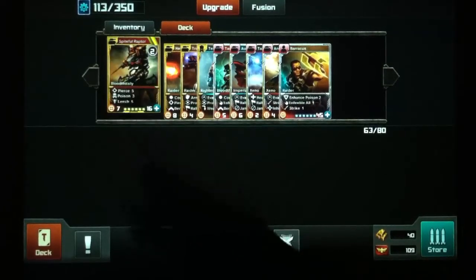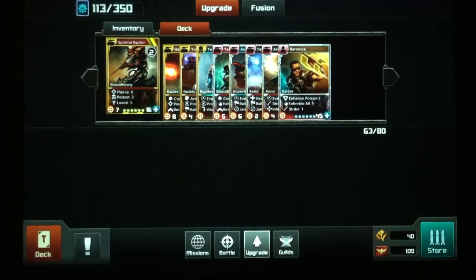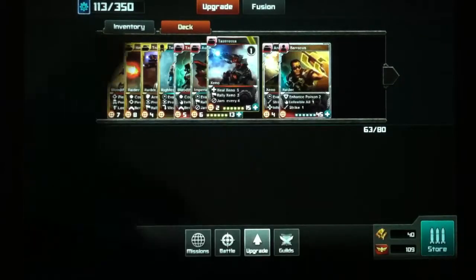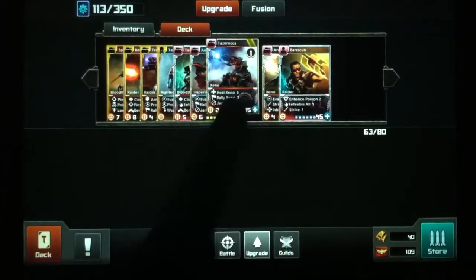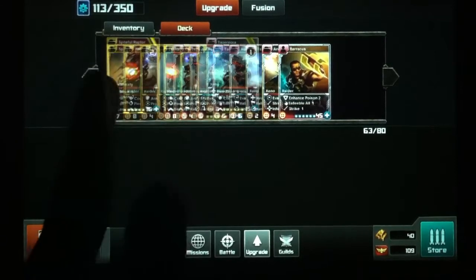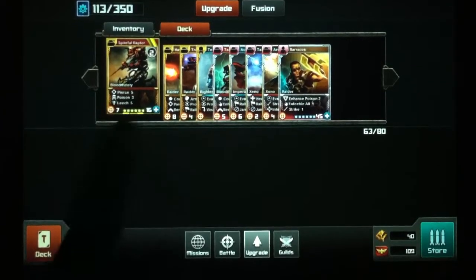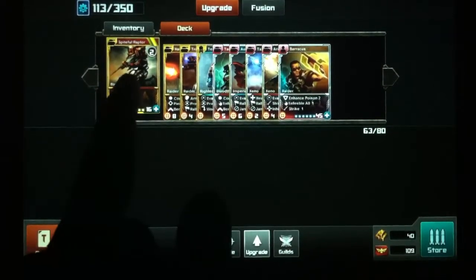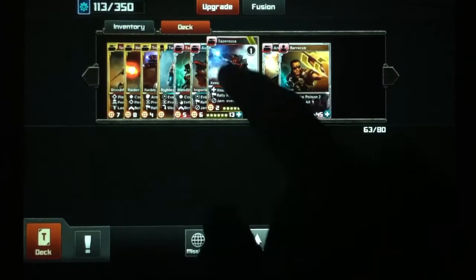I've dropped Spiteful Raptor first — normally it's kind of my best opener because of the leech, he can heal itself and stay alive. But if I put this out and someone drops a Tazareka against me I get wrecked. I'm not even talking about if it was the quad Tazerius — I'll take at least five damage, and if they have a Barakas it might be seven. Then I go down to one, they're attacking, I go down to zero. I've actually had my Raptor wiped off the map before it could even get an attack in against a Tazareka.